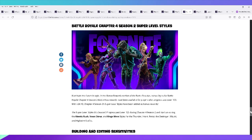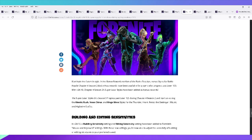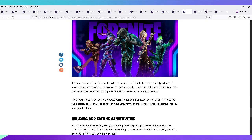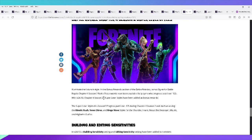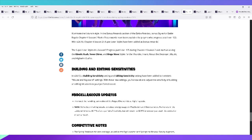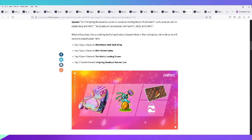Super level styles were introduced, but unfortunately I didn't get very far into them — only a couple. With the season winding down and less than two days left, I'm doubtful I'll get more. I'm at around level 150. After level 100 you get bonus looks including Kinetic Rush, Neon Citrus, and Mega Wave.